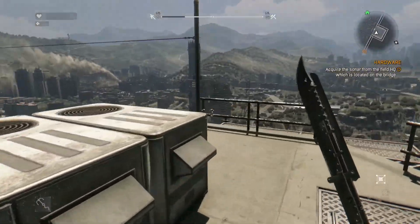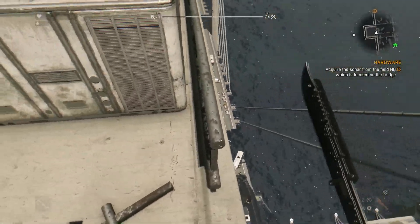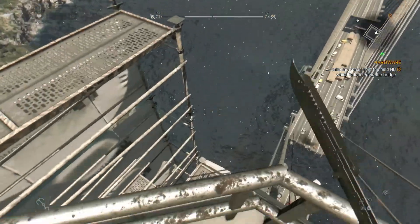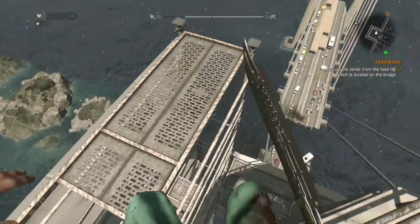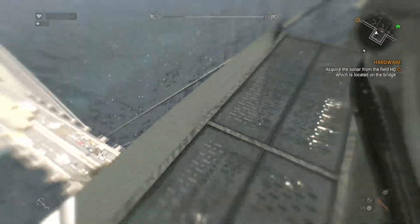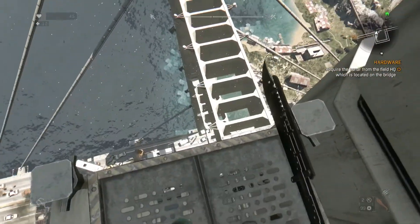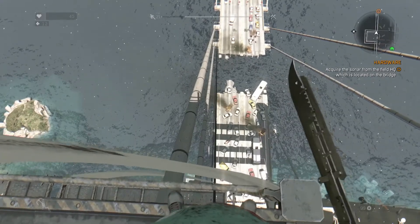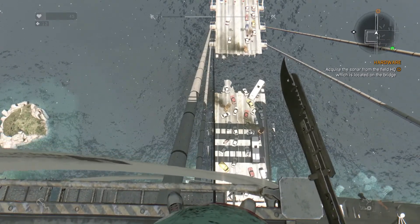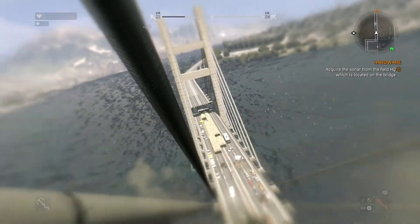Now what we need to do is find the correct zipline to get across the bridge. That is not too far down. For the life of me, I don't really remember where it is. I think it's here. Now I see it. There it is. And we should be able to jump and grab this thing. This is going to be a fool's errand if we're wrong. Leroy Jenkins. Got it.